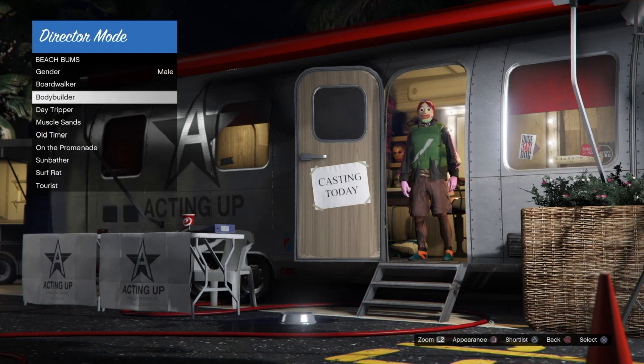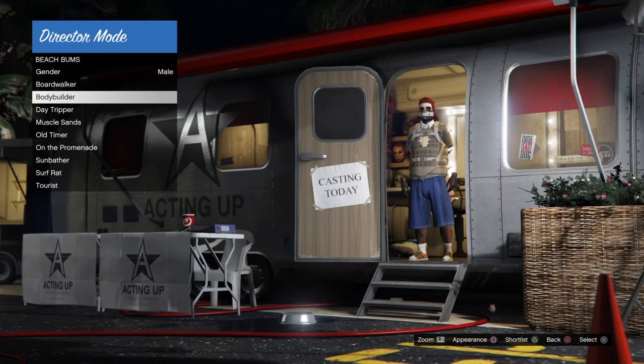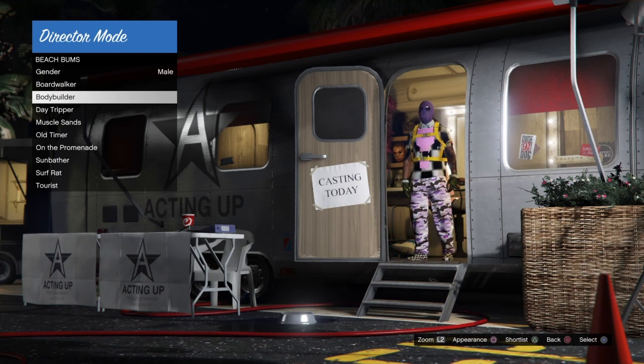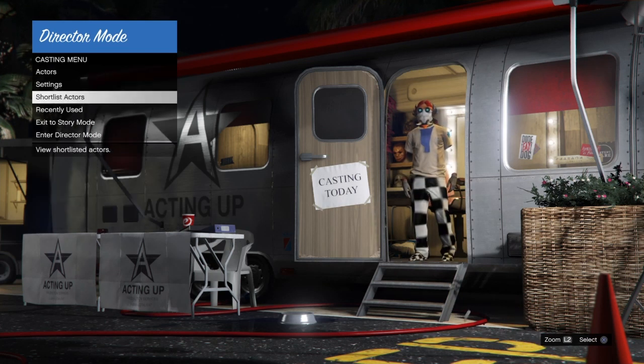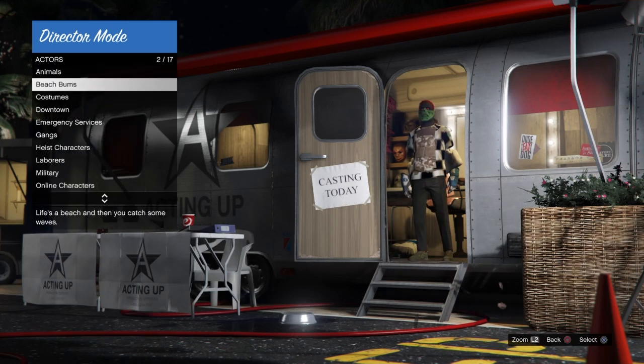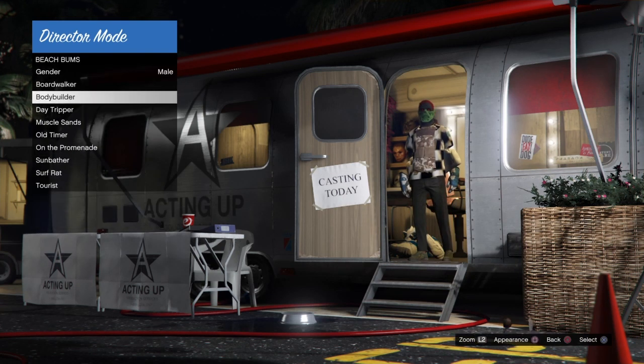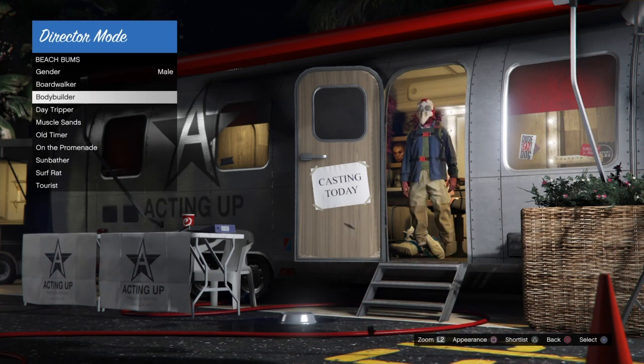So make sure you have one outfit shortlisted with the duffel bag on it. Go into the shortlist, hover over that outfit, back out, go into Actors, Beach Bums, down to Bodybuilder, and change your appearance by hitting Square or X on Xbox — do that two or three times until you see the duffel bag freeze. If it doesn't happen, back out, go back into the shortlist, hover over the outfit again, go back into Actors, Beach Bums, Bodybuilder, and hit Square again to see if you get a frozen duffel bag or frozen Christmas mask.